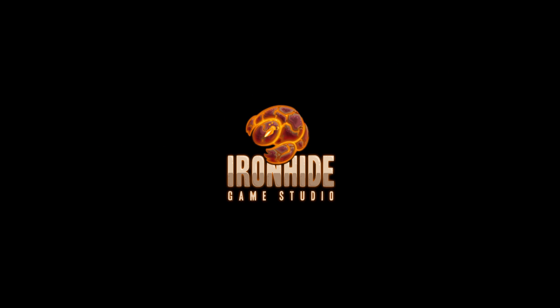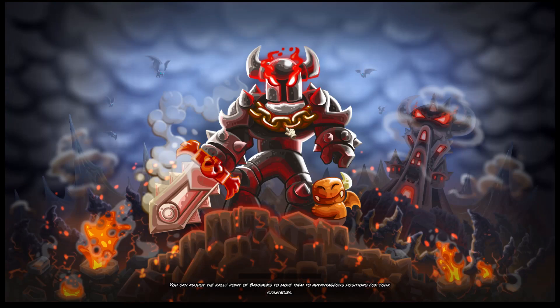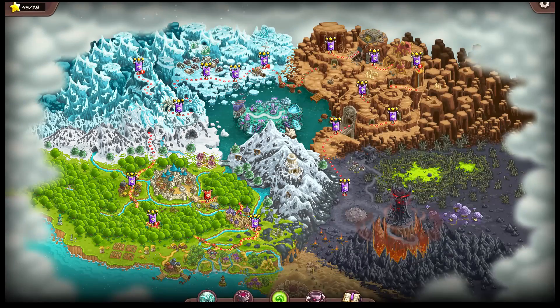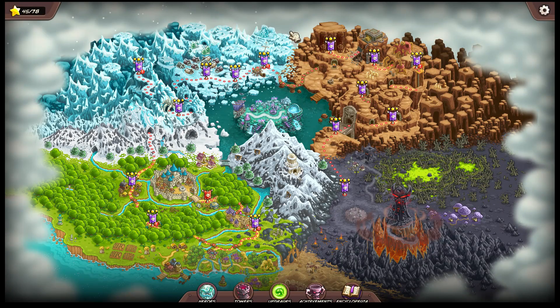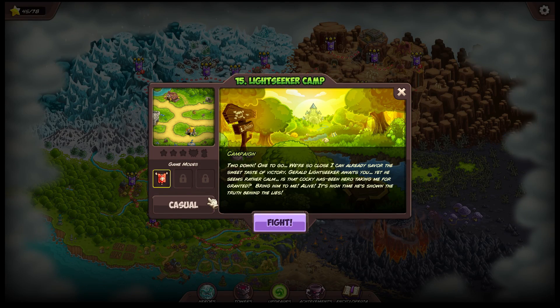Hello everyone, here is DNA and Games, and welcome to another video from the Kingdom Rush Engine series. In our last mission, we took care of his former apprentice, Spellbane. And now we are going to attack the Lightseeker camp, so let's see what Spellbane can tell us about this space.